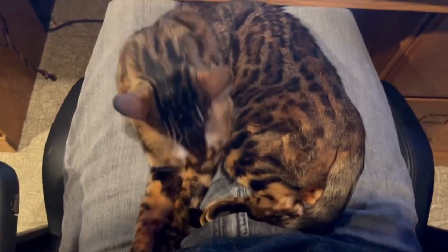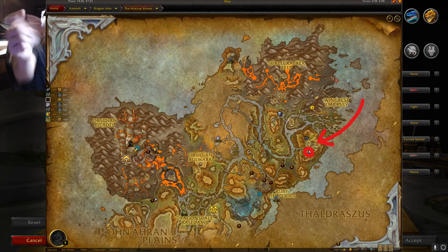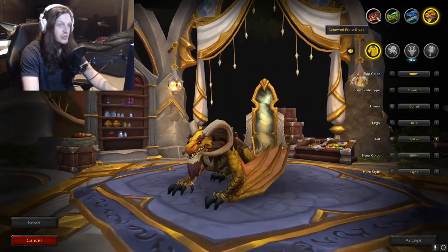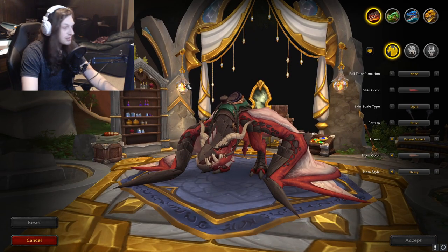Today we're going to go through all the Dragonflight dragon customization options. Let's see what they got. Jinx decided to join and do bath time. Let's go through all the dragon customization options. First thing I'll do is put all the locations on the screen of where you can customize your dragons. We've got our four different dragons after hitting level 70 and doing the campaign.